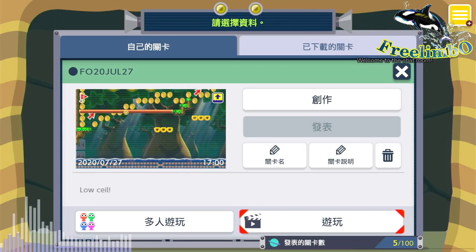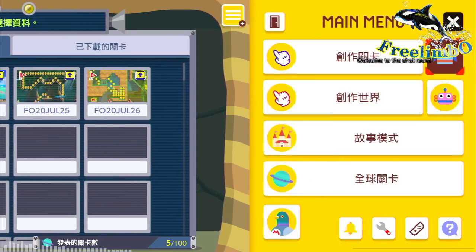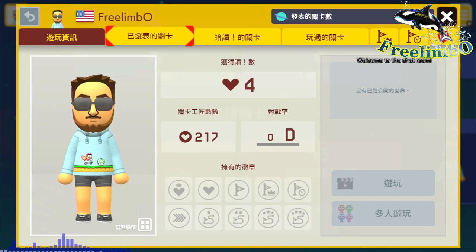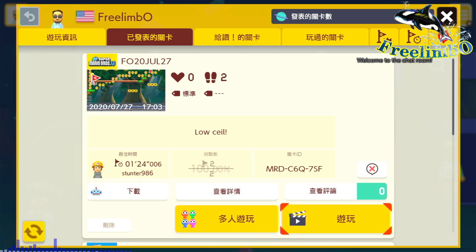That's my latest creation. Let me show you the code so that you can play it. This one is the latest. Here is the course ID — it should be MRD-C6Q-7SF. You should be able to see that. If you like it, just go ahead and try it.